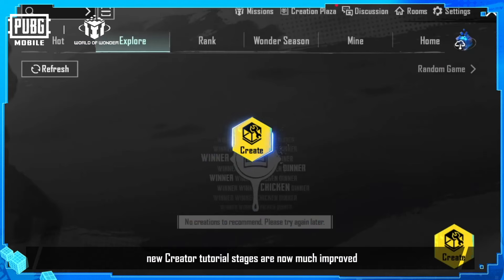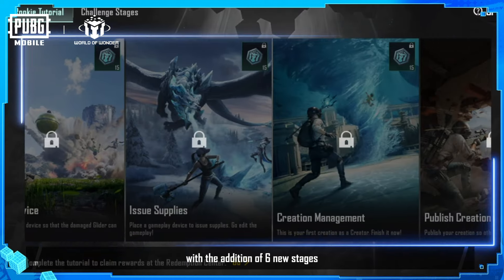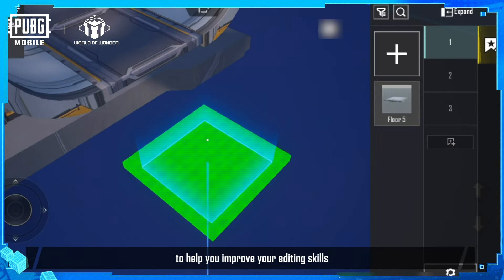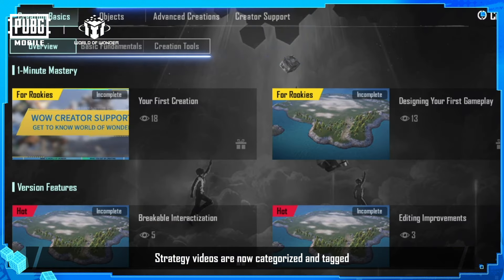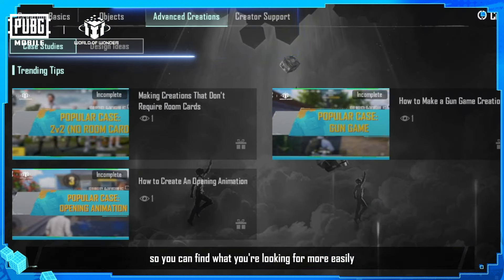Also, new creator tutorial stages are now much improved with the addition of six new stages. To help you improve your editing skills, strategy videos are now categorized and tagged, so you can find what you're looking for more easily.